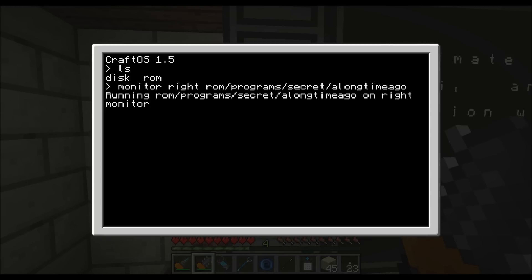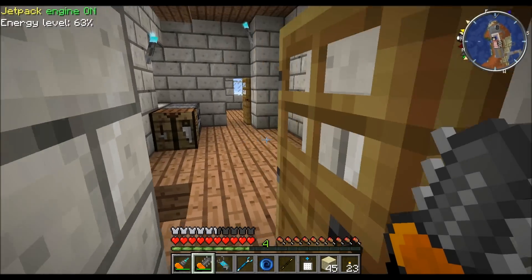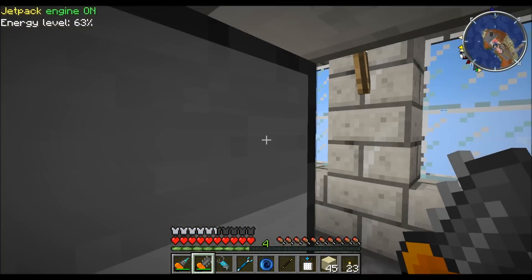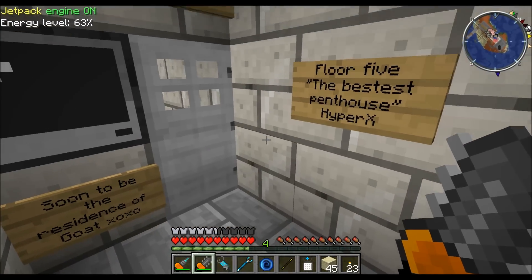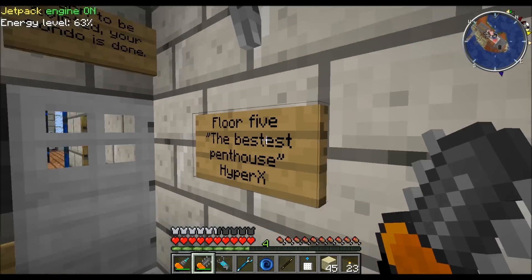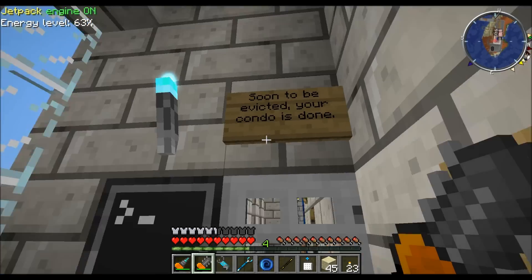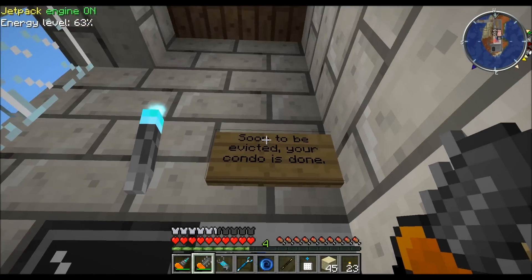I'm just going to stop that. I should probably clear the monitor as well, so he doesn't know I was here - although he will see the video, so... There we go. I think the next one is the penthouse. Actually, I think this is the sub-penthouse. This is owned by Hyper. Hyper is Scottish and he's rather insane. And he's the guy who has the massive lava tank downstairs. And apparently he's getting evicted - I don't know what's going on there.